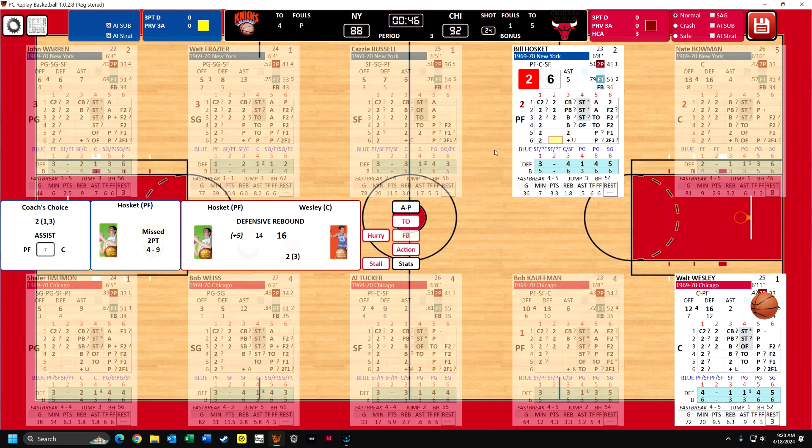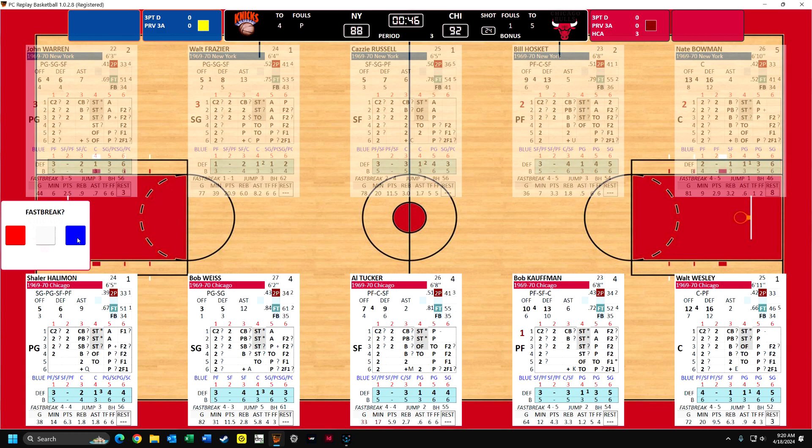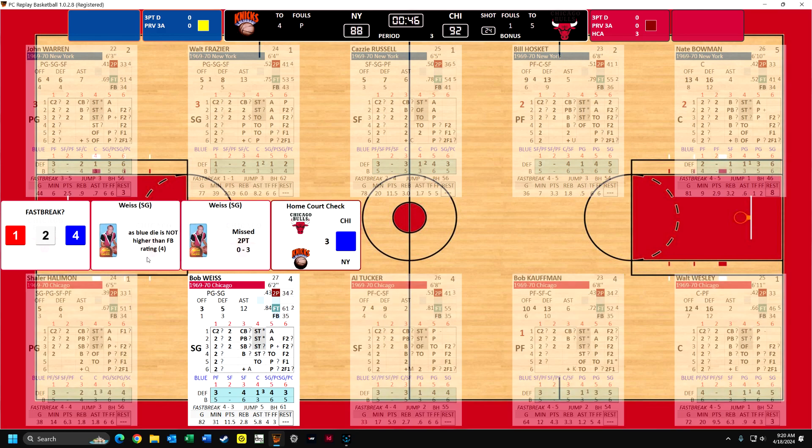Warren's the poor defender, but he misses anyway. And now Bowman comes down, over to Hoskett, and he misses - Wesley with the rebound. Now we could have a fast break here, but I'll just do a fast break to show you what it's like. The blue die is not higher than the fast break rating. So Weiss is bringing the ball down with a four on the blue die, and his fast break rating is four, which is not good. The only way he would have had a good basket would be if he had rolled a one, two, or three, but he's not so good at it, so he misses the shot. The ball went out of bounds.